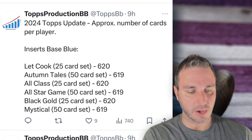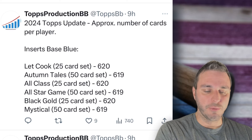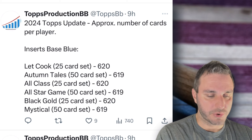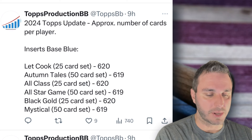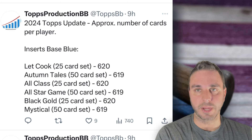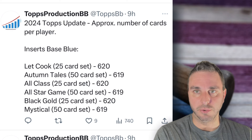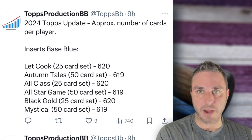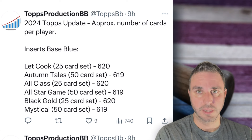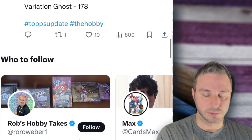This is what I wanted to talk about: blues. I say this all the time when I pull blues on camera — when you pull an insert that is a blue, you need to keep in mind how low the print run is on it. As you can see, they're all 620 to 619 for print runs. Every single one of these inserts, including the All-Star Game inserts, there's still only 619 of the blues out there. So don't undervalue your blues. I rip case after case of products and sometimes in cases maybe I get three or four of these blue inserts — they're very difficult. When you're selling them, don't undercut yourself. Those blues have good value.